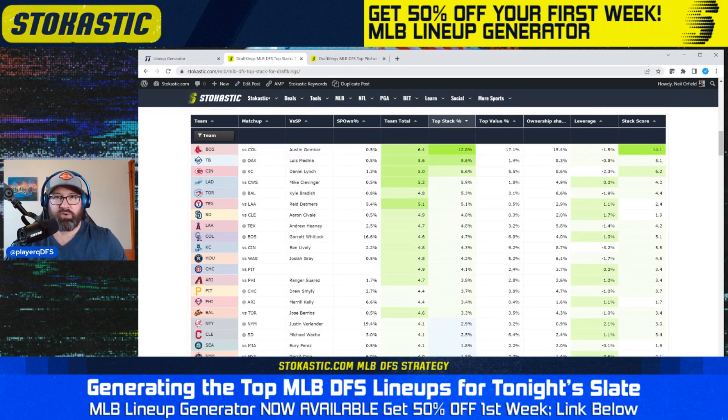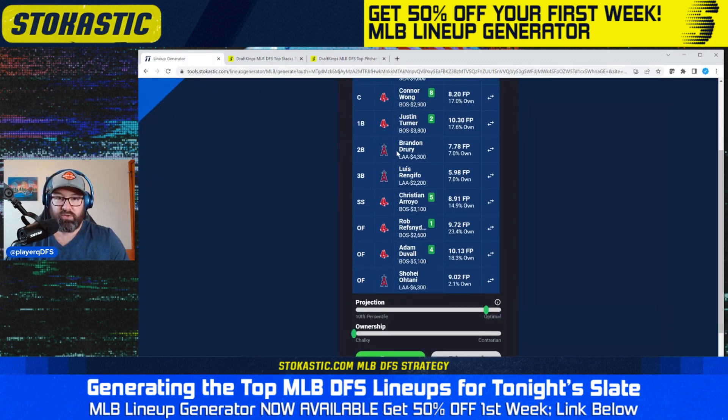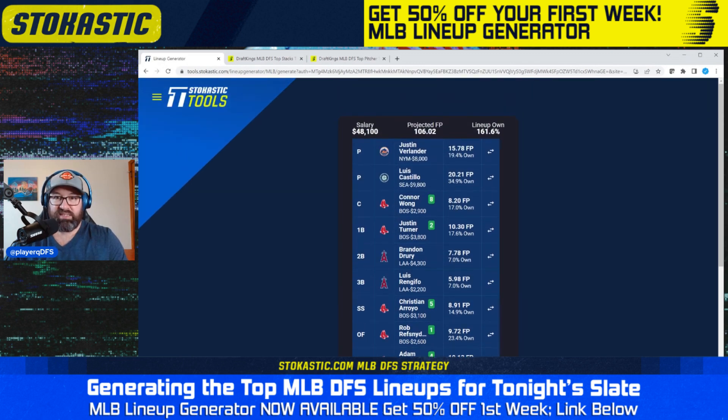That's the nice thing. It's sometimes hard to know whether you want to play all the best leverage spots or all the best projected spots, but the lineup generator figures that out for you. Although the Angels overall looked a little overowned, we're getting Shohei Otani at just 2% and others at 7%, which offsets the ownership on the Red Sox bats. So this is a nicely balanced lineup even without the top leverage spots.